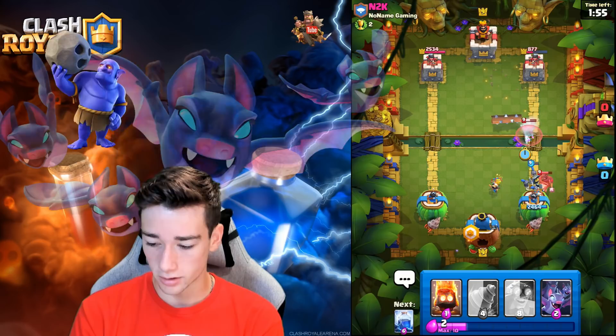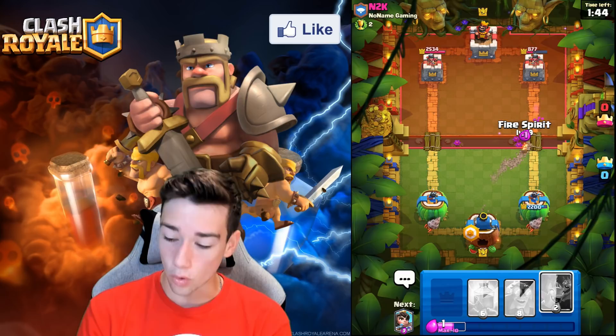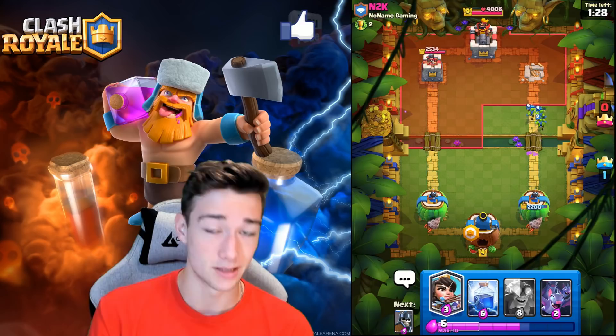Guards do a great job; the Log takes down our Princess but the Musketeer gets one-shotted by the Guard. We go Goblin Drill — he just Logged so we're sending it up. Fire Spirit nearly splashes; he uses Skeletons but it's a little late and we take the tower. This card is too easy — very low skill gap. If you just place it in the front you're pretty much guaranteed damage. Very easy to use.